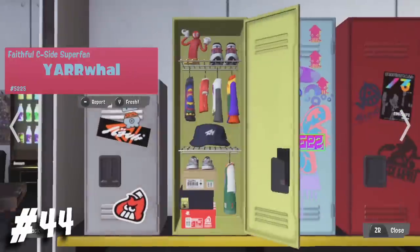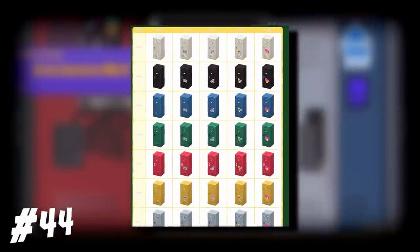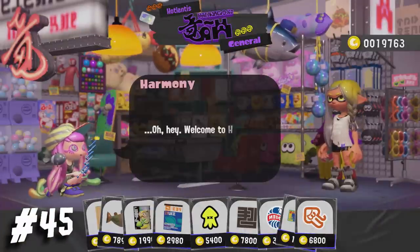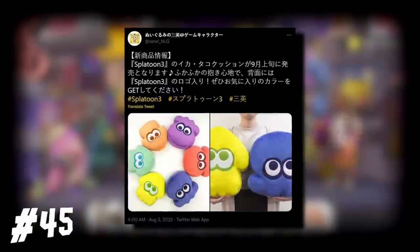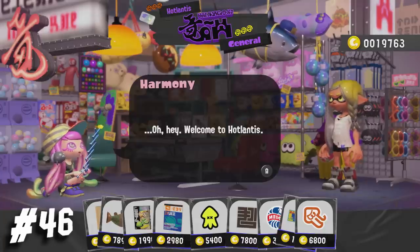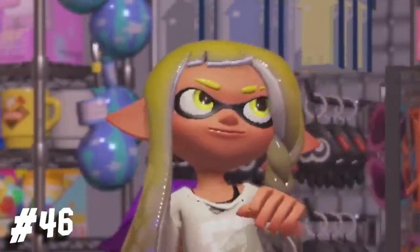Fun fact — the models of the lockers were actually used before in Animal Crossing: New Horizons. There may be a few differences, but they look alike regardless. We return to Hotlantis, and we can see those cute life-sized squid plushies in the background, which are also becoming real products. The voiceover of the Direct says the store manager vanishes quite often, and I wouldn't be surprised if they have something to do with the lore.